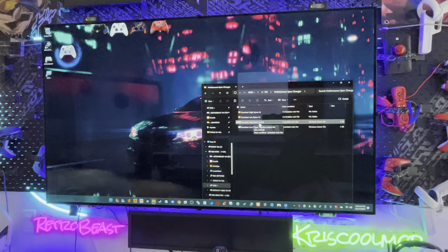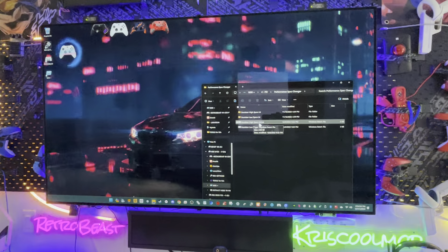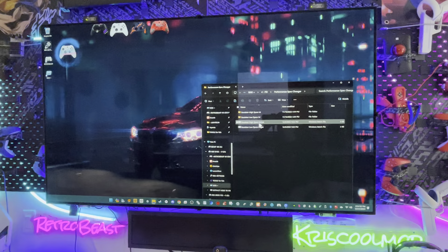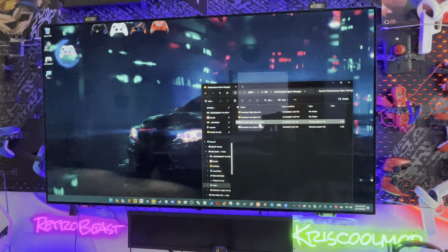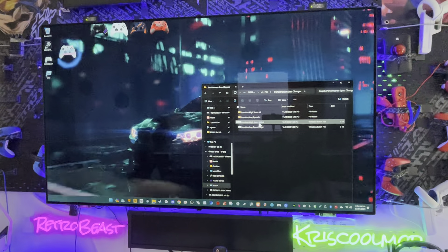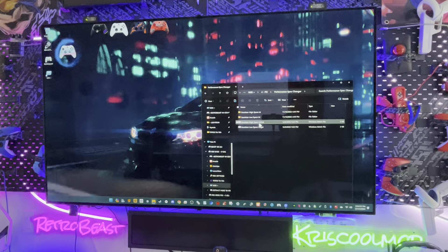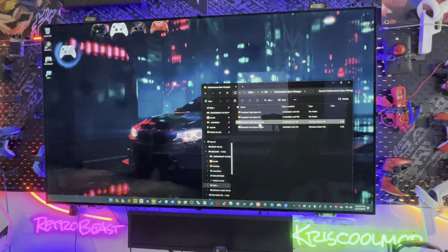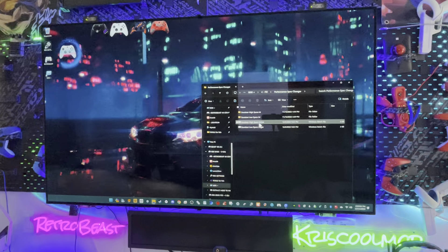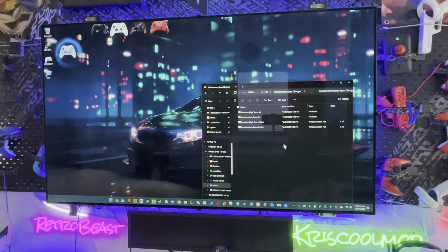For the Switch emulator Yuzu, after a PC boot it's faster — still takes a while but it's faster. I have another trick I want to try, but the tradeoff is fast boot with slow quit, or slow boot with fast quit. I think I prefer the long boot, because it only happens once — the first game after a PC reboot takes a long time, but after that any other game boots very fast.